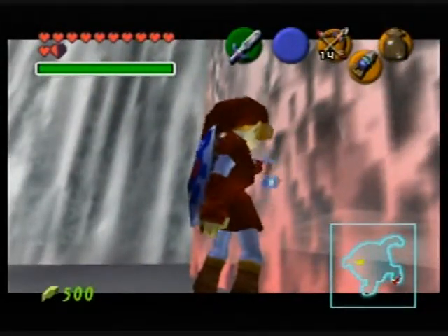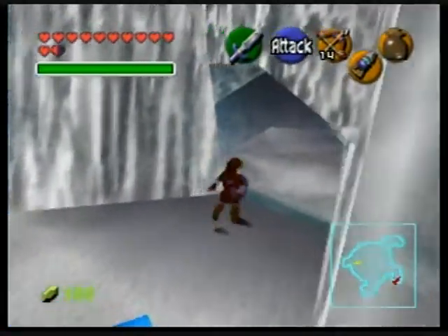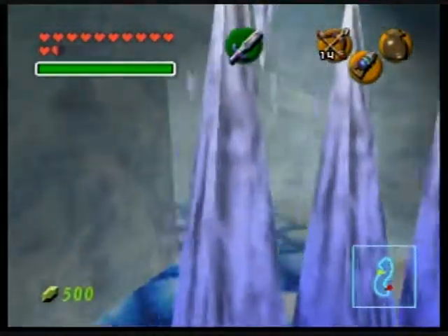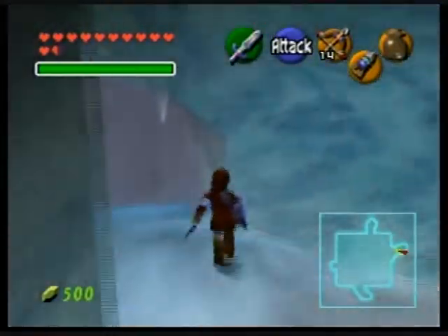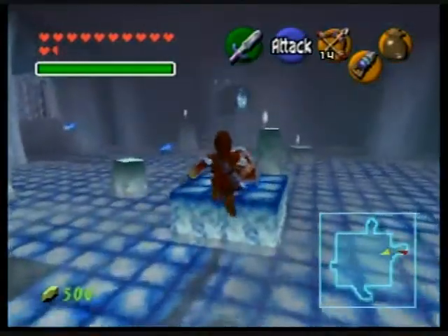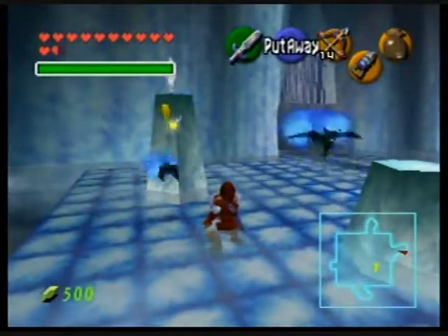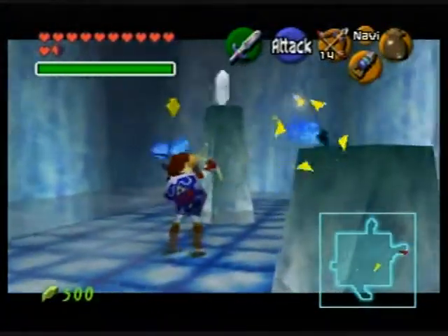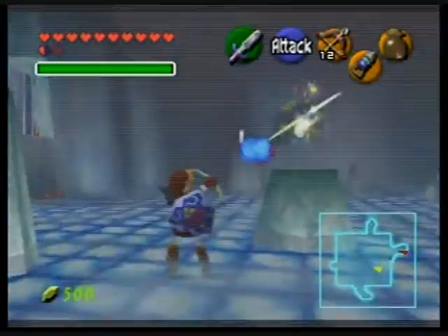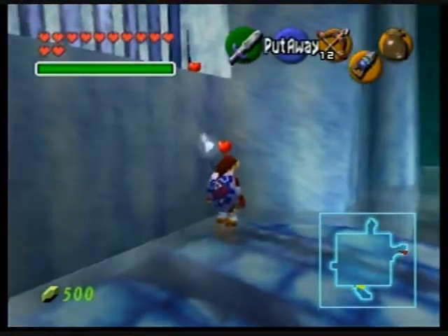Use the blue fire to open this side. And technically you can skip that entire other side, but one, there's a piece of heart that's really easy to get, and two, it opens the path for you to get blue fire. Then again, you can get blue fire in here too, as you can see. First thing we want to do is take out these keys. It's because I'm going base it directly forward. Thanks, asshole.